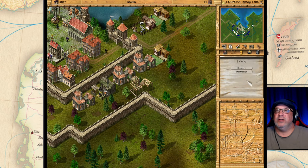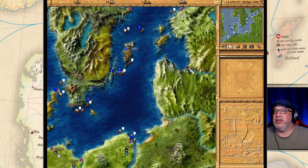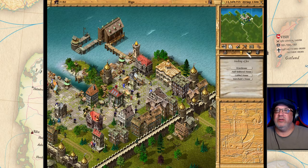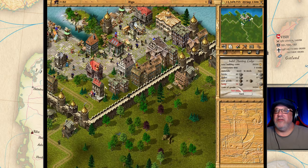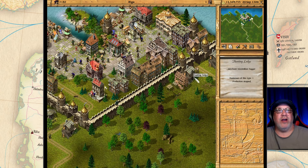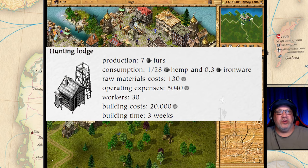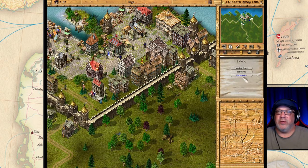The next one is a hunting lodge. I believe we can build one in Riga. I don't have enough hemp here but I do already have a hunting lodge. The hunting lodge produces seven barrels of fur and consumes hemp and 0.3 loads of ironware.